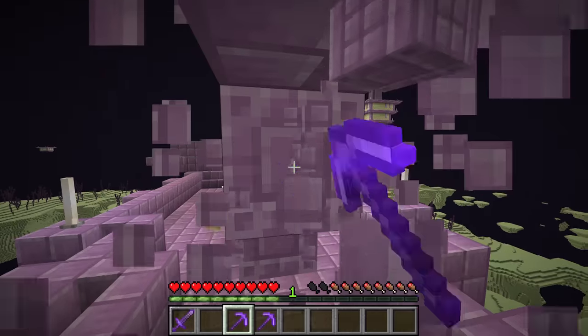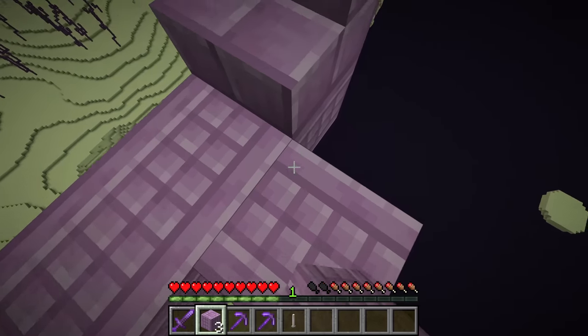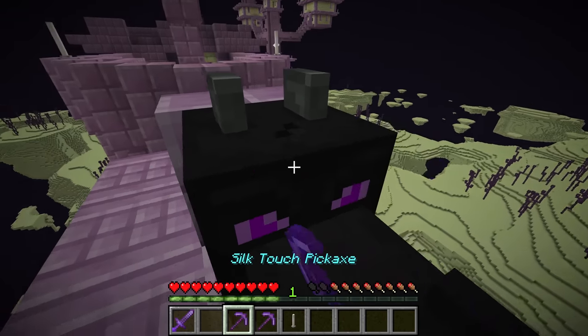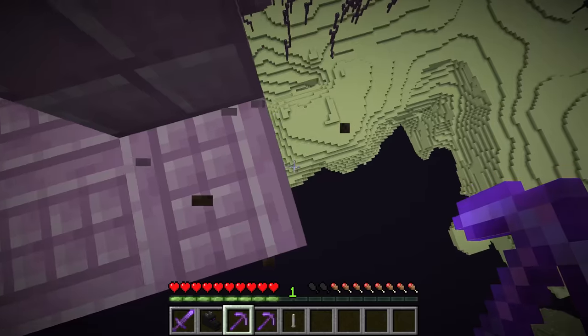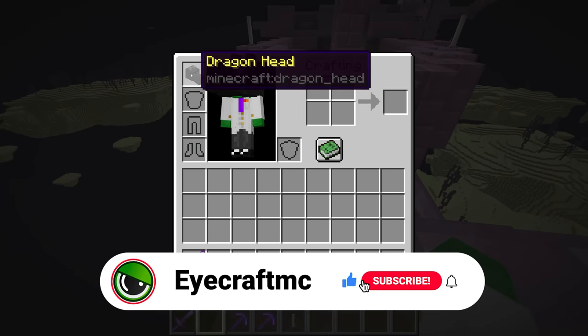To get the dragon head, I'd suggest breaking a couple blocks near the front of the ship, then going up and placing a small bridge so you can get right next to the dragon head. Break it and pick it up without it falling into the void by accident, and you now have the rare dragon head item.